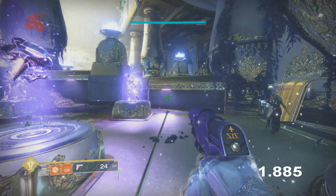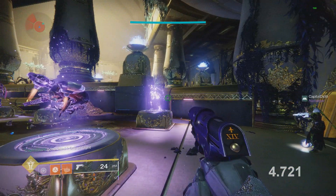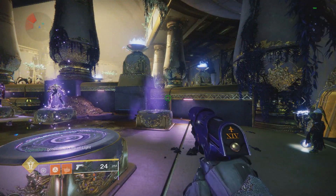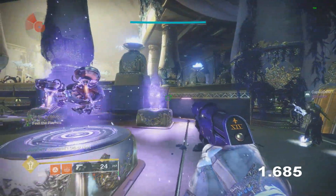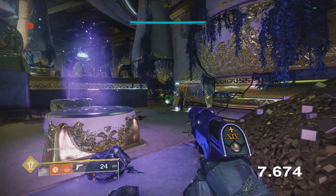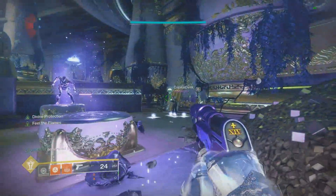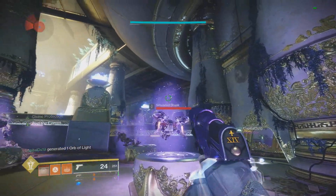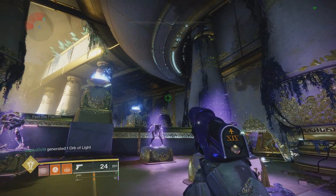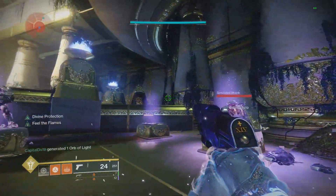The final new thing this exotic does is increase the grenade recharge rate for allies nearby whenever the person using the helmet throws their grenade or uses it in any way — for example proccing Devour, throwing a healing nade with Middle Tree Solar — whatever they do. It does a little burst of energy to nearby allies, increasing their recharge rate. Depending on what stack they have, x1 through x5, it increases the duration of the Fill the Flames perk. With x5, it lasts for 10 seconds, meaning you can get off two full grenades, which is really crazy. The radius of this effect is also very large.